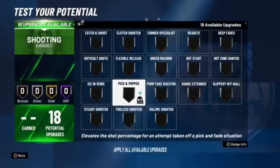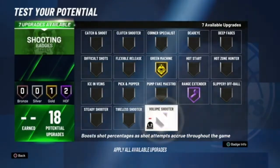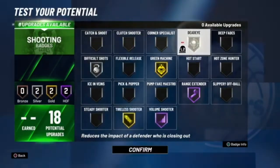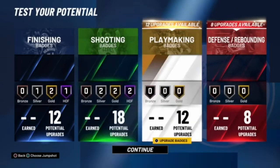For your shooting badges, you're going to want Range Extender at Hall of Fame, Green Machine on Gold. Then you can take Volume Shooter on Hall of Fame, Tireless Scorer on Gold, and Difficult Shots and Deadeye on Silver. So you can do a little bit of deep range shooting, a little bit of corner shooting, and if you need to handle the ball on the twos as the main guard, you still have the ability to shoot off the dribble and shoot while you are tired.